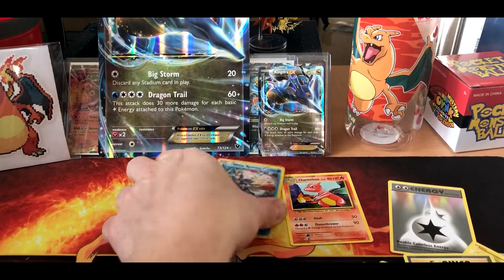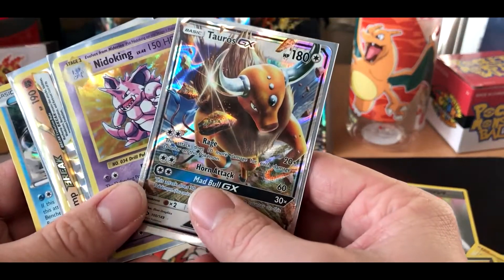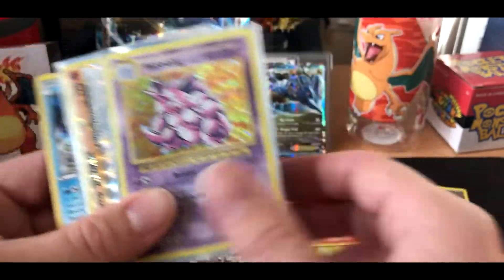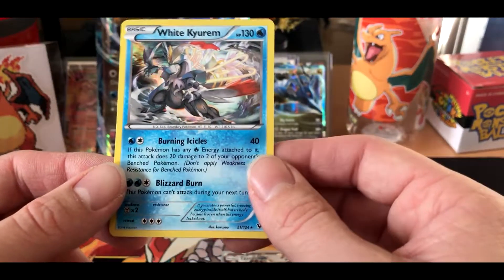Here are our pulls — we got four out of four! You've got to be kidding me. We have the Tauros GX we just pulled, the Nidoking rare hollow, the Machamp BREAK, and the White Kyurem holographic rare.